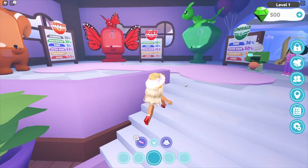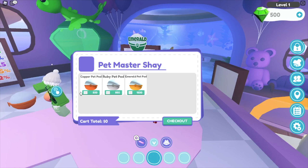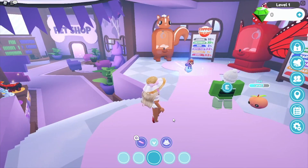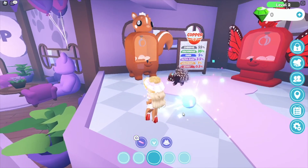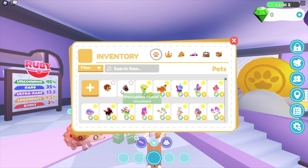Over here we have three brand new pet pods. Let's see if we can buy some - they have the wrong photos but I believe they're the right pet pods. We'll just buy a bronze one. We got what looks like a porcupine and another one - a porcupine and a hedgehog. Cute.